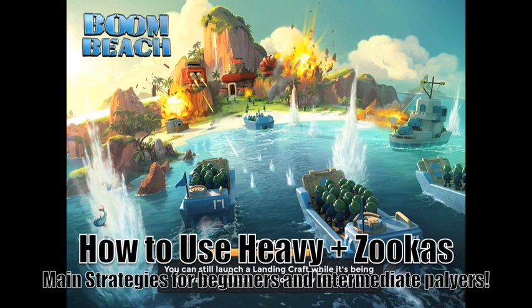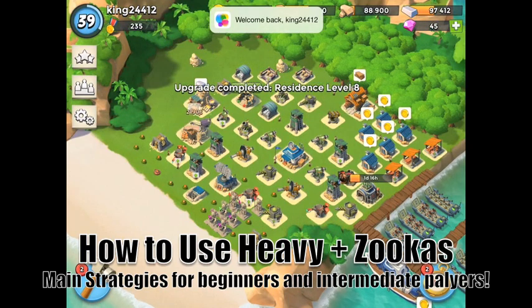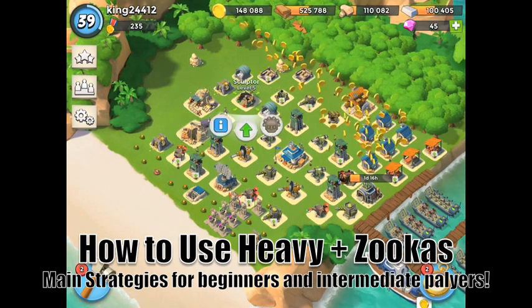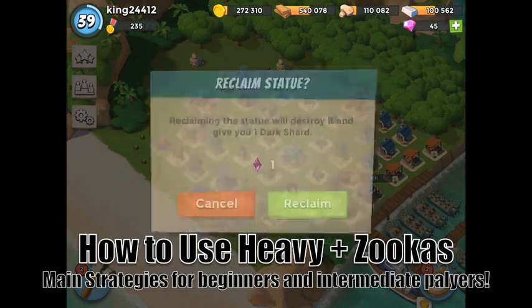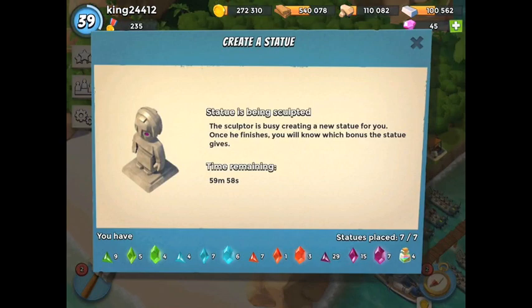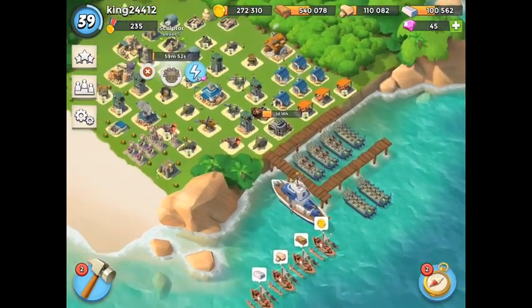What's going on guys, King here bringing the second episode of how to use troops in Boom Beach. Today we're going to do how to use heavies and zookas, aka the hookah strategy as Nick at Night named it. This is going to be basically just a strategy and tips guide. We're going to start out here, build a couple statues from the sculptor, and then get moving.